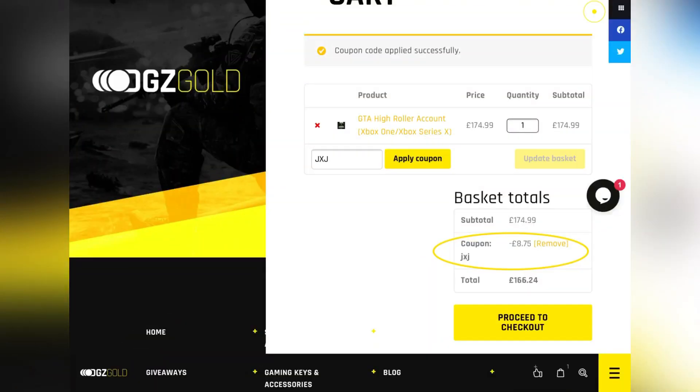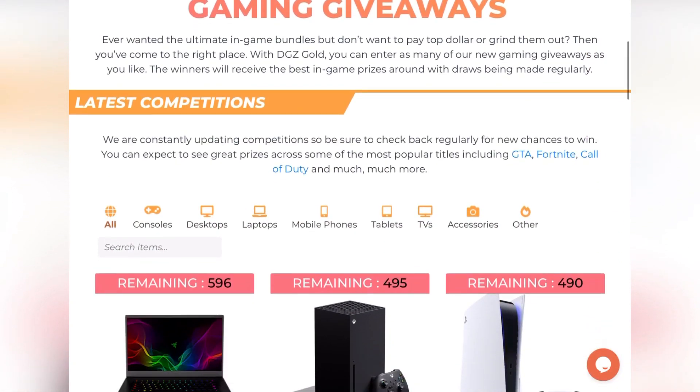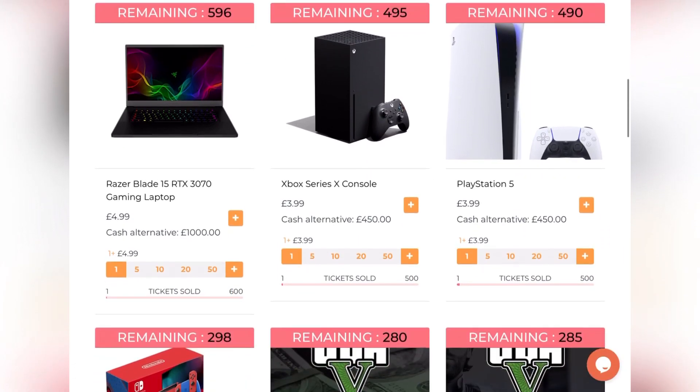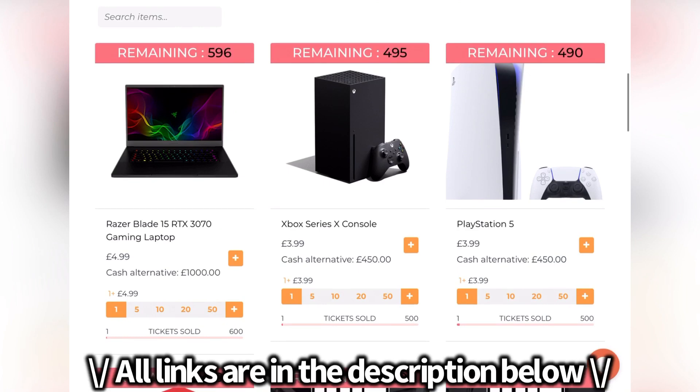When you use my code JXJ at checkout, make sure you take a screenshot and send it to me on Discord to win a shoutout in the next video. Digazani also hosts multiple raffle giveaways, so for a chance of winning a brand new Xbox Series X, a PS5 and much more, make sure you press the last link in the description to choose from a wide variety of different competitions.